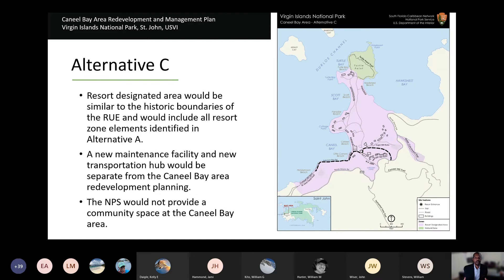Alternative C keeps the resort in its current footprint and all commercial activity is given to one potential lessee or commercial entity. All responsibilities for access, interpretation, and protecting sites fall under the contract for that one lessee. In this scenario, the maintenance facility would only be for the resort — there would be no shared facility, no community space, and no significant National Park Service presence on site.